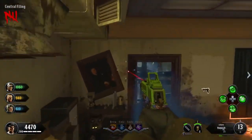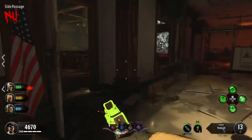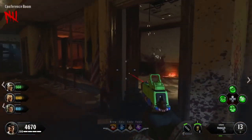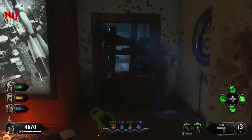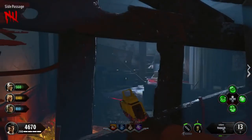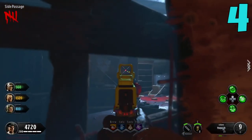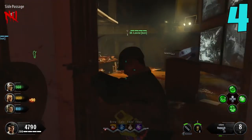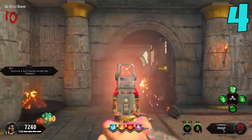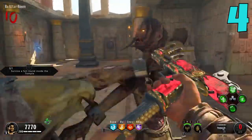One thing worth mentioning is how this point system works in co-op. If I'm playing with a friend and I hit a zombie for 60 points, and then my friend comes in and gets a normal body kill — not a headshot, not a knife — he will only get 30 points. So that 90-point total is actually shared between players.